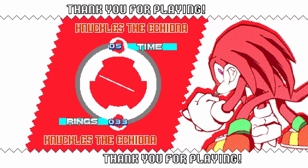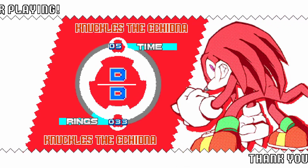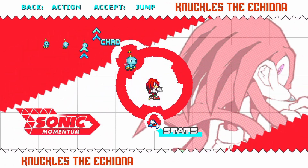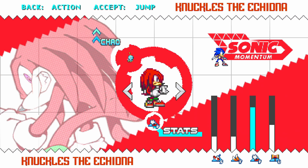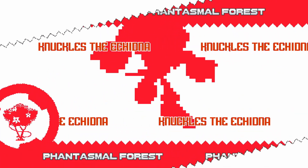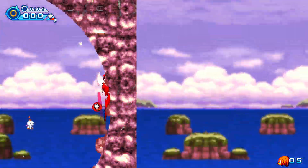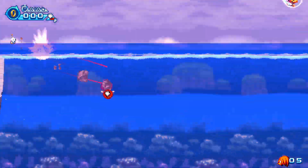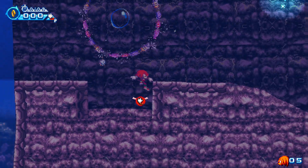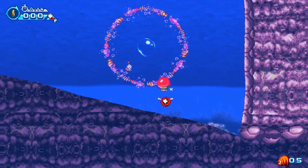Look at that, though — the style is so good. I love it. D-rank. Aw, man. Oh, let's go back to this. We got Chao, I guess. We can just apply one of those. Cool. Crystal Coast Act 1 Sunset. Is it just the same thing with different kind of style? Not sure. Yeah, just different variations on the stage, so you can see all the nice colors and everything. The stage is pretty short, so it makes sense.